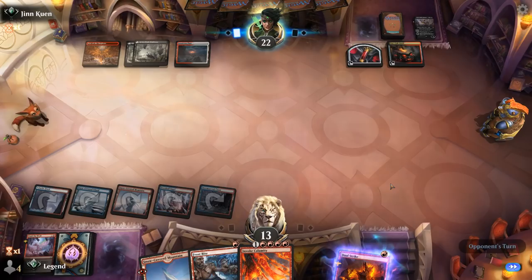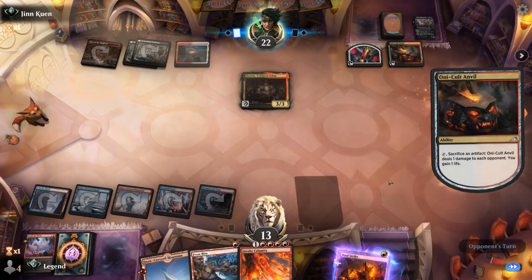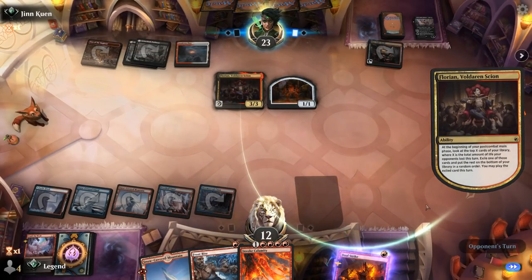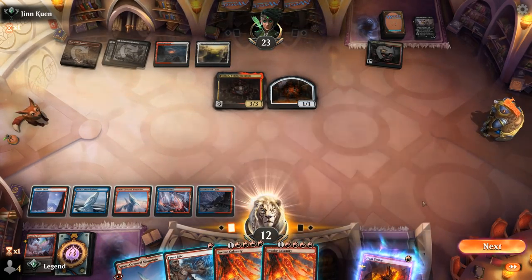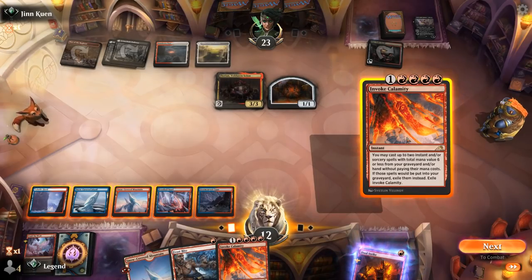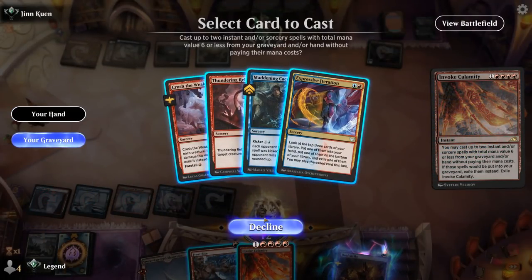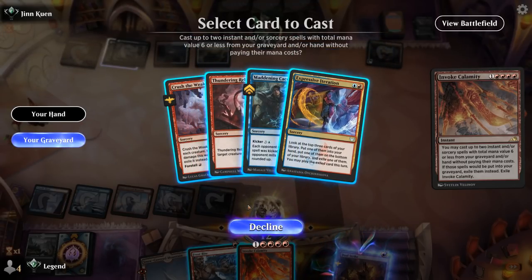Cacophony is now kickable. The opponent plays Floreon, which we can Frostbite, and they make another token with Anvil that triggers Floreon — some synergy there. They find a Meat Hook Massacre they can't play. With another Invoke Calamity drawn, we're not worried about running out of card draw. We go for Iteration plus Cacophony, but then reconsider and take the more conservative line of Rebuking Floreon to hold Frostbite for Den.